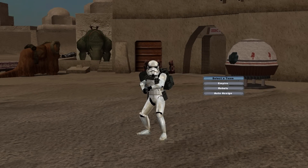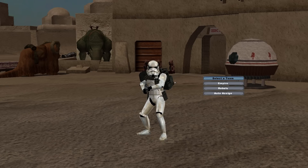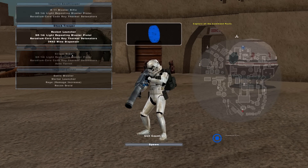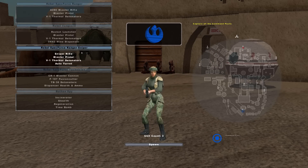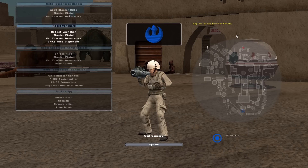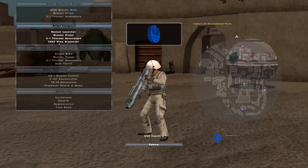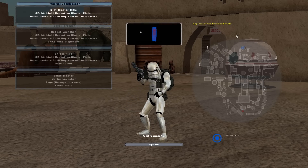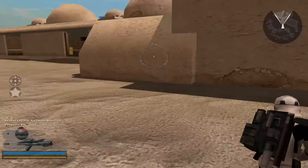I'm playing the GCW era because I feel it's a little more fitting than the Clone Wars era for this map. A quick look through the rosters to begin with. We have Imperial Sand Troopers, Shock Troopers, Sand Trooper Snipers, and Imperial Officers that also have Sand Trooper armor — very nice touches. On the Rebel side, it's basically standard Rebels, though I believe they play a little bit differently. These mines are named differently so I think they work a tad bit differently, but I'm not actually sure. I'm going to be spawning in as a Sand Trooper because they are so much cooler than Rebels.